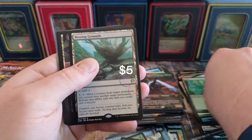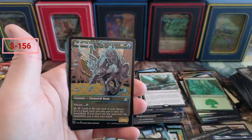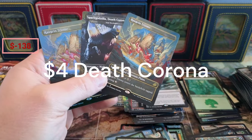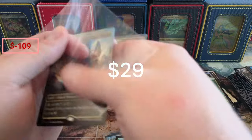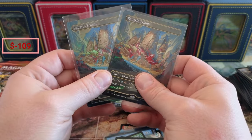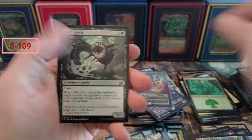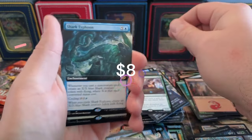Nesting Grounds again. We got an Obosh, a couple Oboshes. Bonder's. Parcel Beast from that post office. Triumph — oh, boy! We got a double Triome pack — how does that happen? A foil Triome and the non-foil Triome. Let me sleeve up that foil real quick first. That's an excellent pack — you want that pack every day.